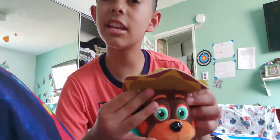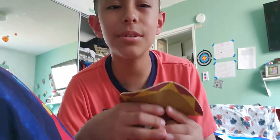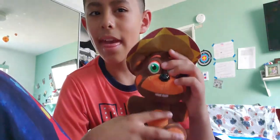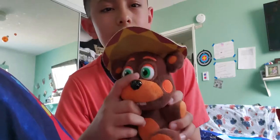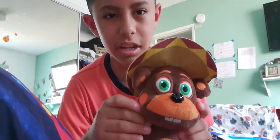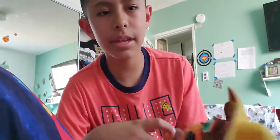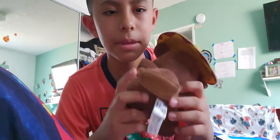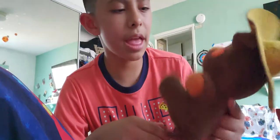The last plushie I'm going to show you today is El Chip! So El Chip has a sombrero — I'm guessing he's Mexican. He has green eyes and orange cheeks, and he's brown and orange. He has a tail that looks like a beaver tail, but I don't know if he's a beaver or a bear.